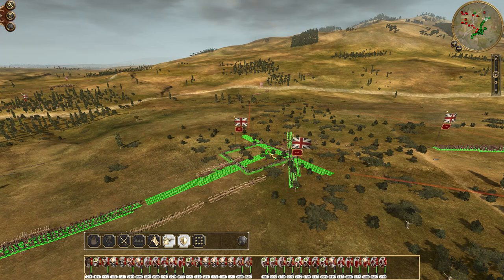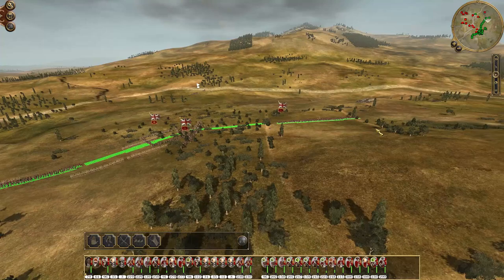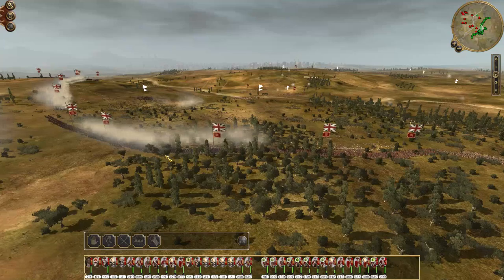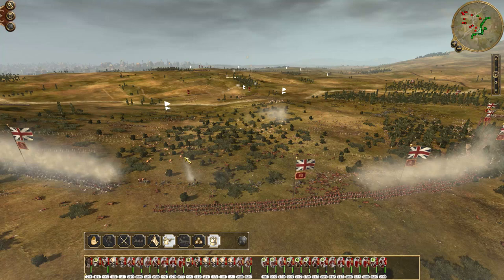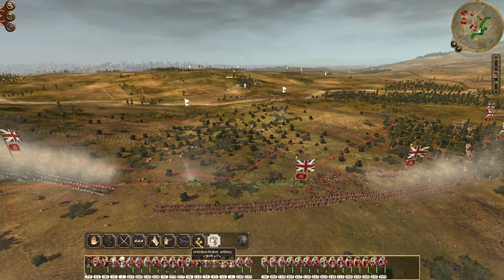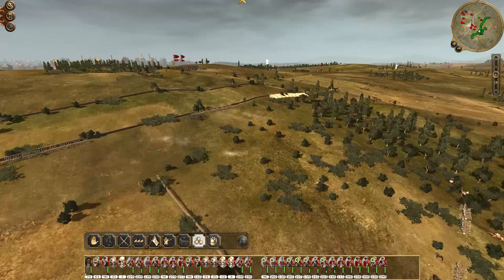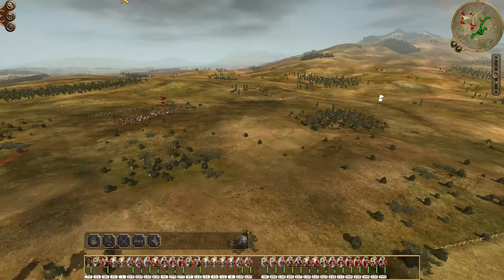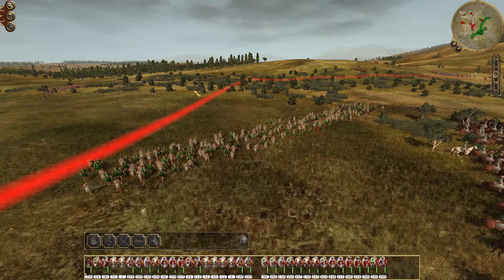The enemy likes to just charge straight into everything without any thought whatsoever. Not entirely sure how necessary it is to hold this flank — there are two reinforcement armies coming, so we still need to keep an eye out for that. Cannons, I want you to switch to round shot because we're gonna need the long range. Target this area right there. There are other reinforcements coming out through here — I believe so.